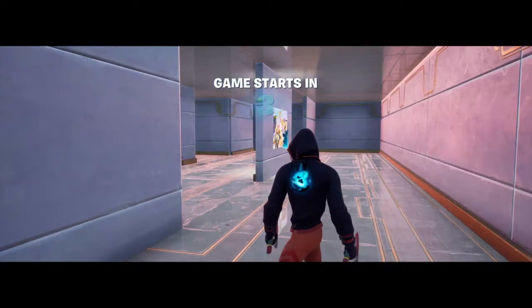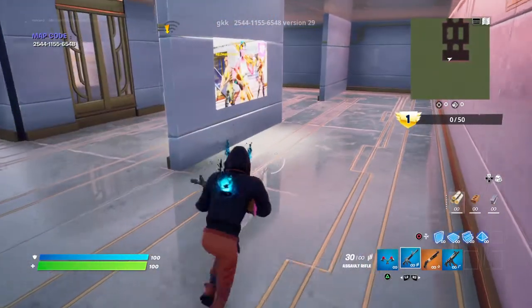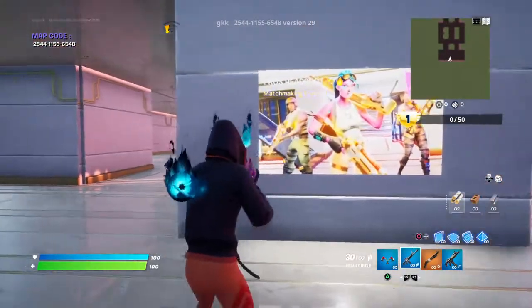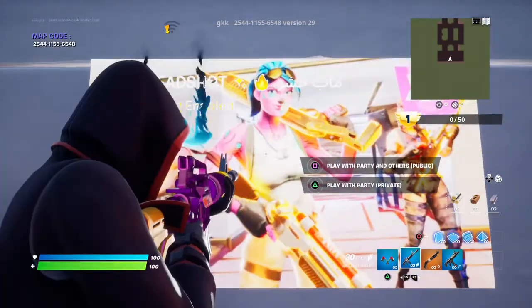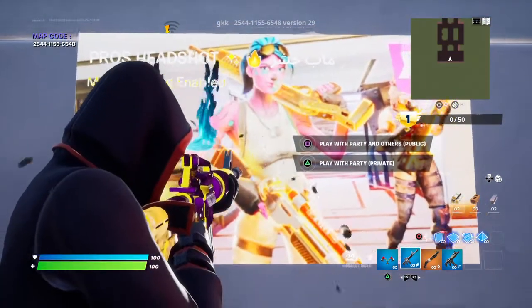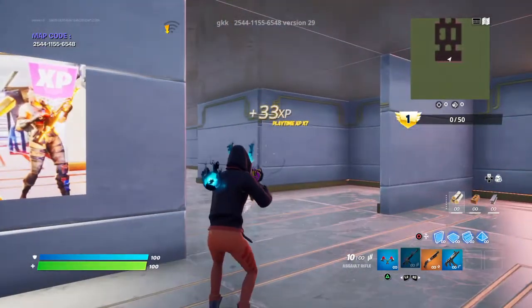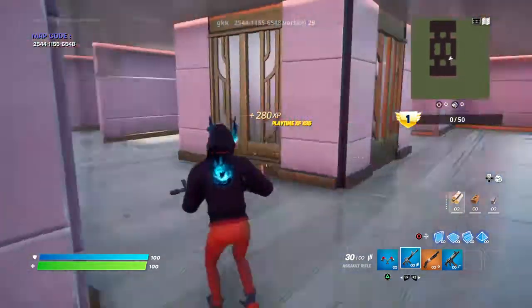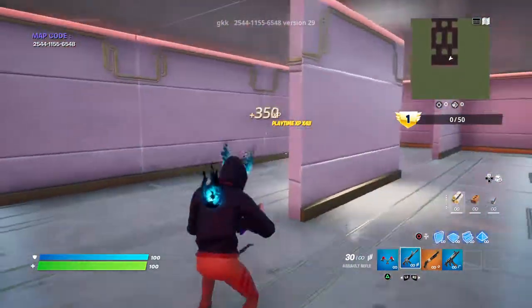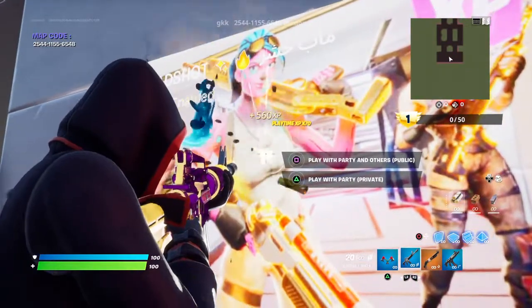The game is starting guys. Now what you have to do — my friend told me this, shout out to him for this map. Go to this image, take out your assault rifle, and shoot. There, there, and there. Now the glitch is starting to work, as you can see. I'm getting so much XP. You can even do it again and again.